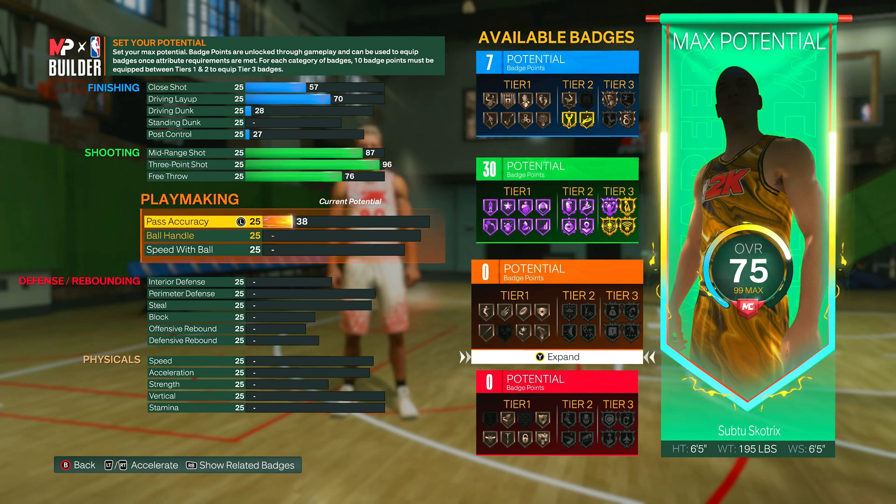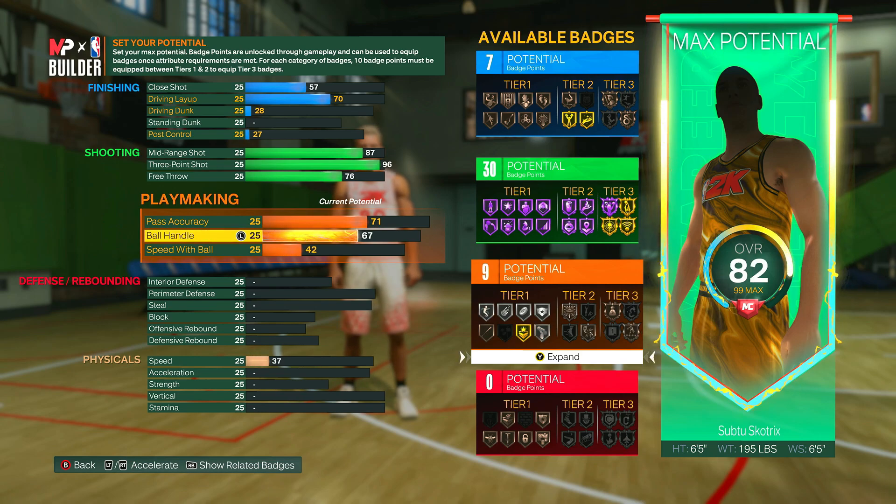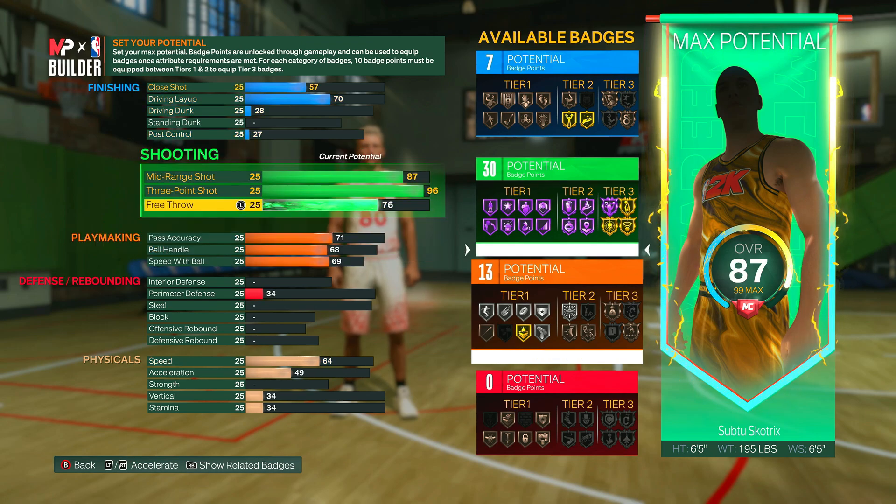For the playmaking, you can put your pass accuracy up to a 71, ball handle can go up to a 68, and speed of ball can go up to a 69. It's not really a great playmaking build — you get 13 badges and some decent badges on bronze or silver — but you should have enough. You shouldn't be throwing the ball away with a 71 pass accuracy or losing the ball with a 68 ball handle. It's more of a catch-and-shoot spot-up shooter build rather than a shot creator.